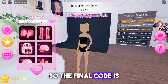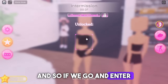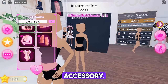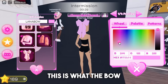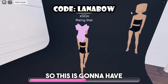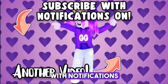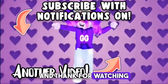The final code is 'lana bow'. If you enter that in, you will get this bow accessory. So lana has two different codes for the game. This is what the bow looks like - super cute. I don't have an outfit to show it with, so this is gonna have to do for this video. Make sure you subscribe with notifications on so you never miss another upload, and hope you enjoyed!